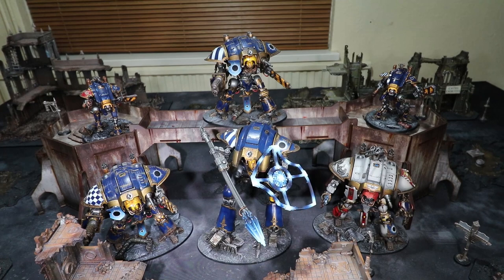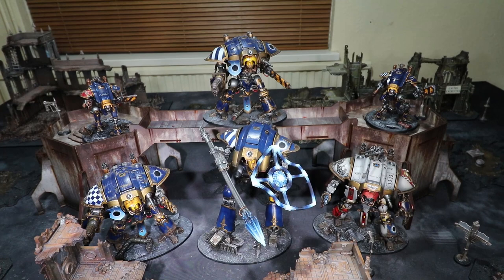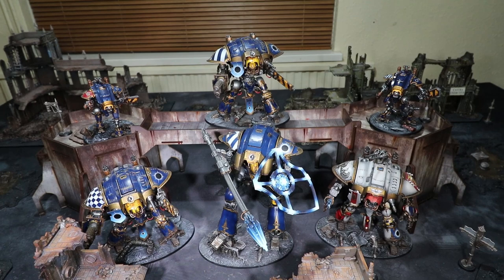The list comes in at 106 power level, 1,950 points. There are a couple of proxies — instead of heavy stubbers there are melter guns now. Other than that, what you see is what you get. Let's work out what mission we're playing and get started.